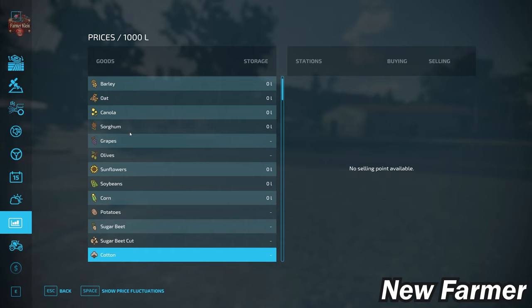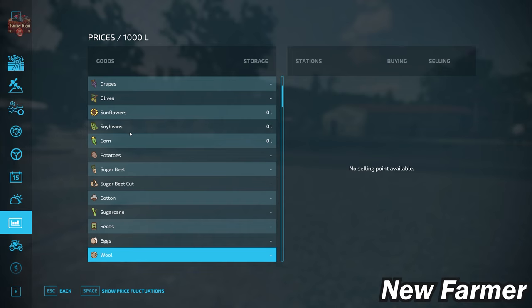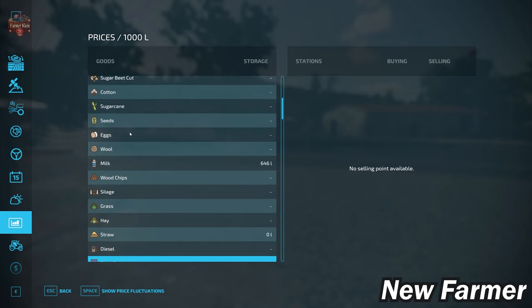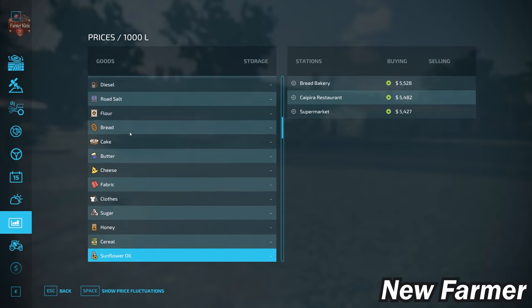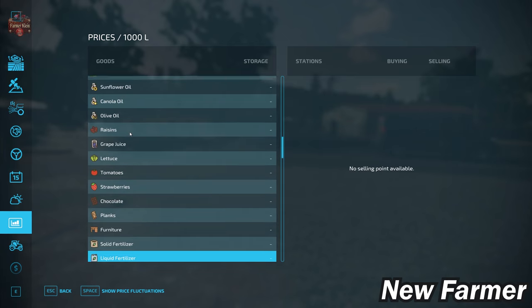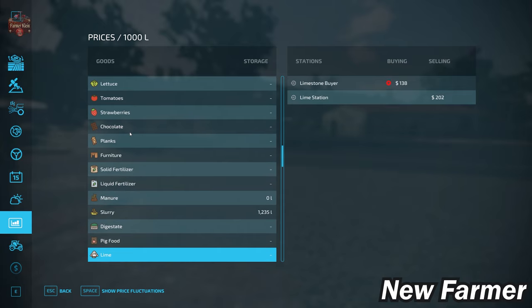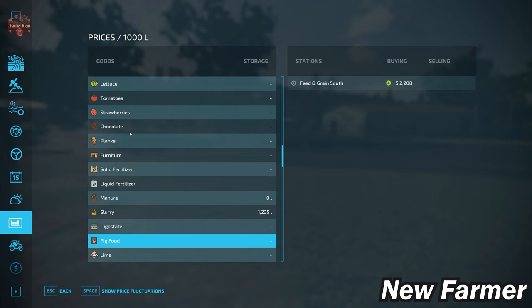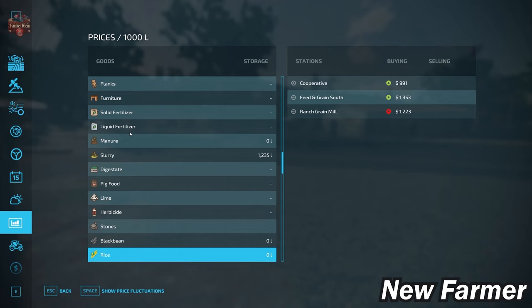Back to cotton — we have a growth and planting schedule for it in the crop counter, but no ability to sell it, so we're taking some points off. We also cannot sell wool, nor can we sell stones. With respect to all base game productions, we can sell those. We can buy and sell lime, sell pig food, and the added crops of black bean and rice are confirmed.